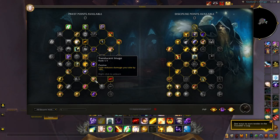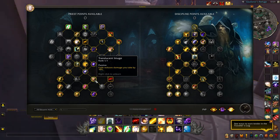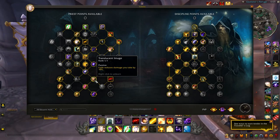Translucent Image — Fade reduces damage you take by 10%. That 10% is great when you pop Fade, since it's active for 10 seconds and helps mitigate Warrior or DK damage being applied to you. It's also an escape method when you use Fade to remove snares. The additional 10% damage reduction helps while you're working your way out of those particular situations, in addition to the speed boost.